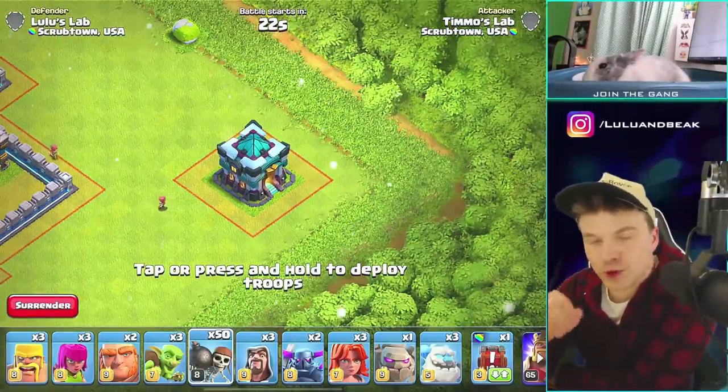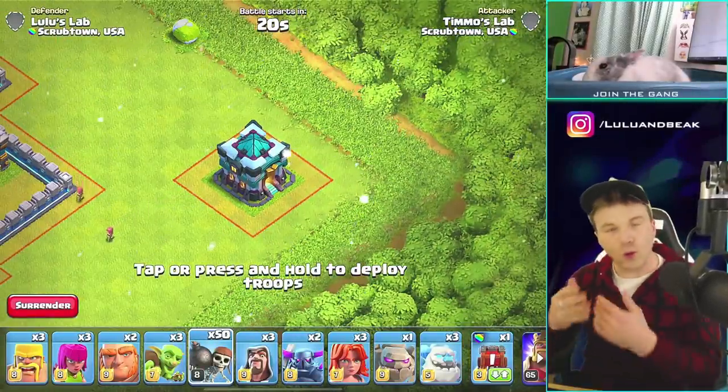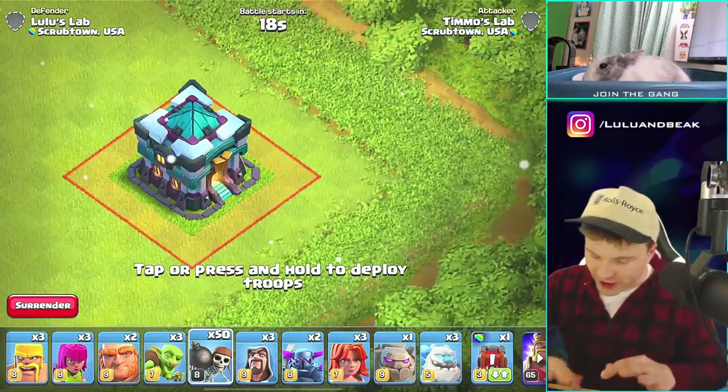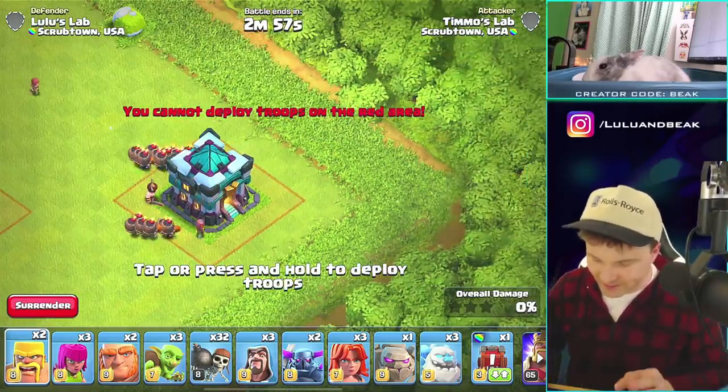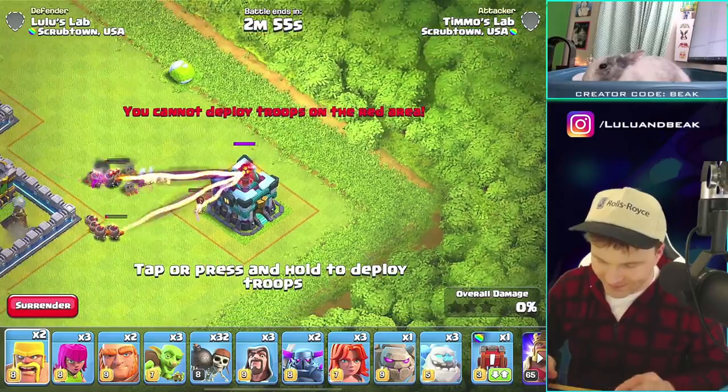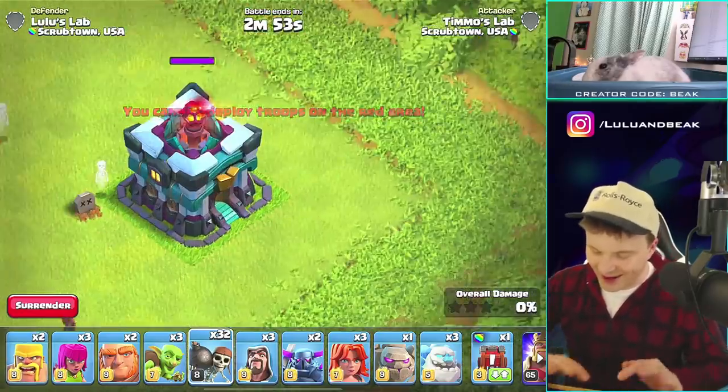So let's see if we do a ton of little troops — we'll do wall breakers because that's what we have. What does it do? How fast can it go through those? Let's check it out. Oh crap, I forgot to activate it. That was dumb. All right, hang on, we'll do it again.